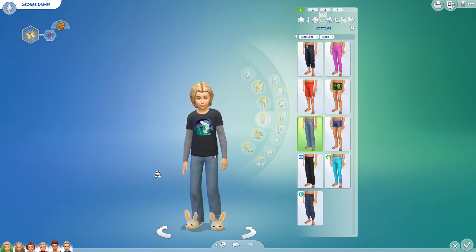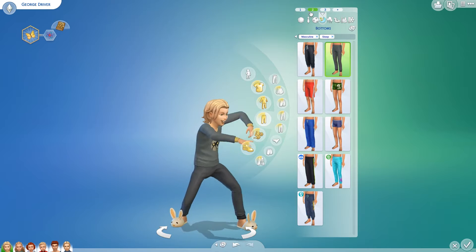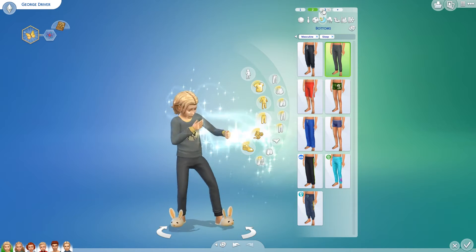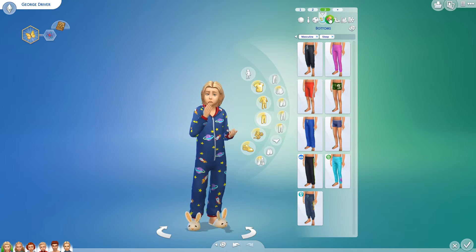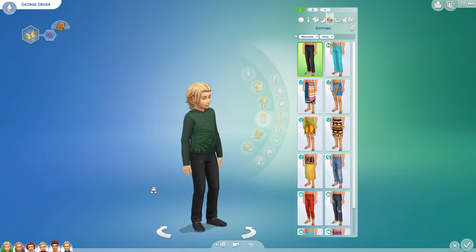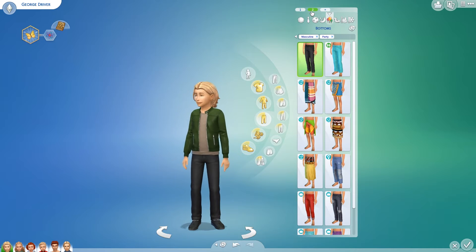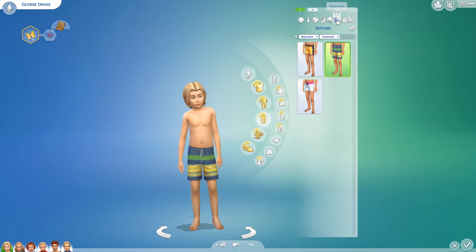His sleep outfits — I'm sure you'll see those because he'll need to sleep. He has three of those for that reason. And now his party wear — I completely got rid of what he had on. There is his first one, kind of casual, and then another still somewhat casual, probably not quite as casual as the first one. Swimwear — just one suit.